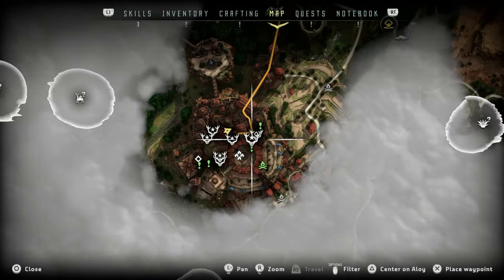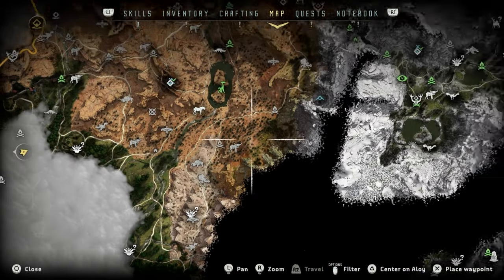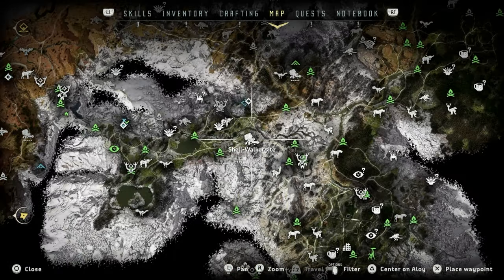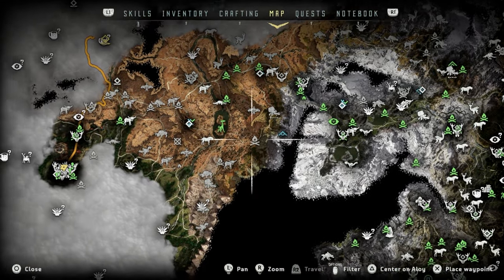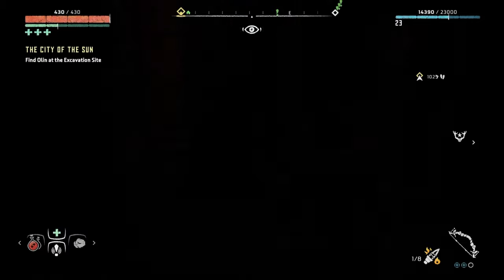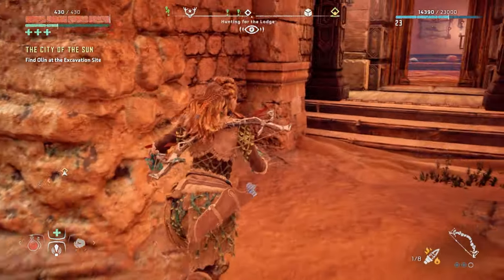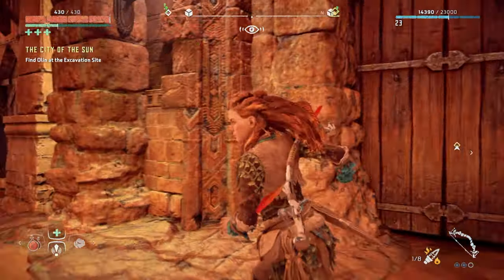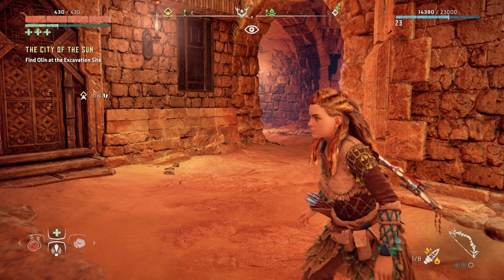New quest objectives - find Olin at the excavation site. There's also a ton of side quests: hunting grounds, a cauldron, a bandit camp, another tall neck - lots to do. Depending on the episode I'll decide which to tackle first, but I don't mind doing the Olin quest next. Guys, I hope you enjoyed that - it's awesome being in a brand new place. An actual city! Anyway, hope you enjoyed it, thank you very much for joining me today, see you in the next video, take care!